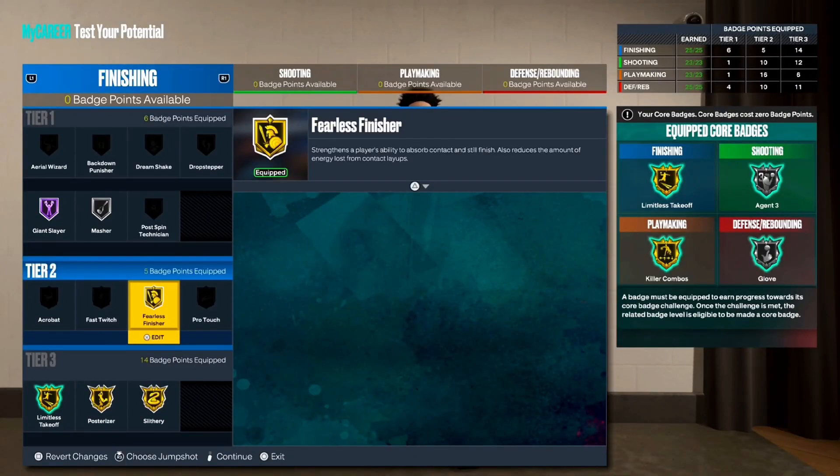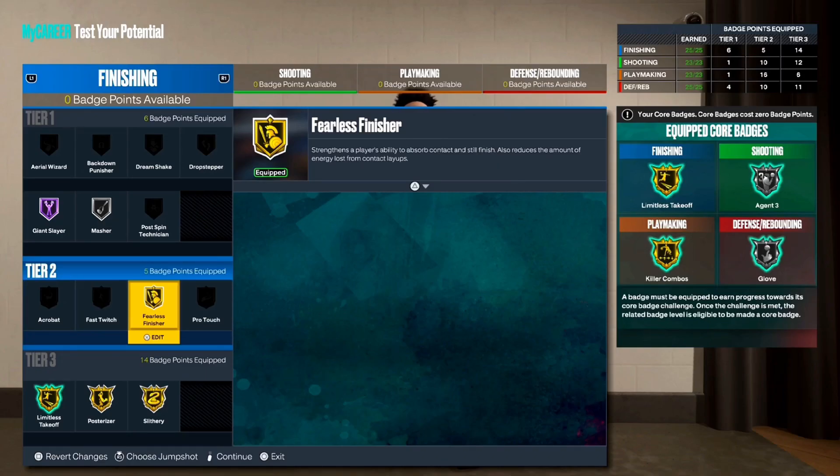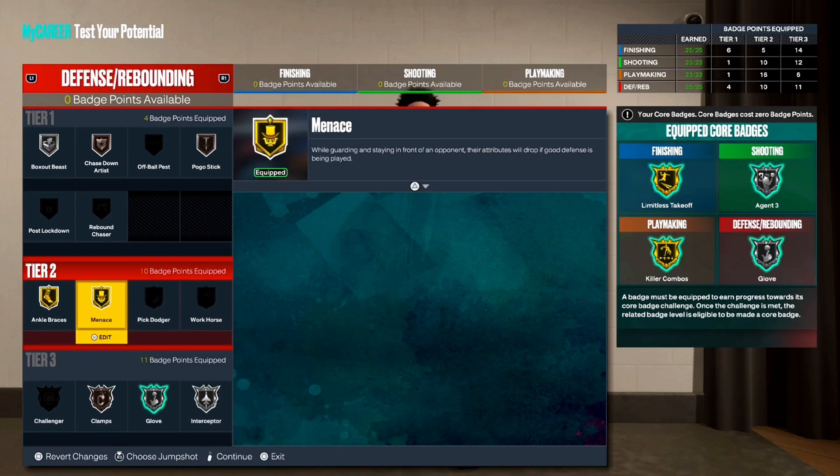Let's get into the build badges. Starting with finishing — the tier 3 badges are very, very important and great for guards. Make sure you have Giant Slayer and Fearless Finisher, plus Masher. For shooting, we have three important tier 3 badges; you can swap one for Deadeye. Green Machine is also important, Amped is decent, and Comeback Kid fills the last slot. For playmaking, the five key badges down here are extremely important, plus Bronze Ankle Breaker with one extra badge. For defense, I used all 25 badges pretty well.